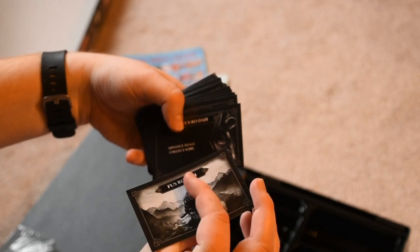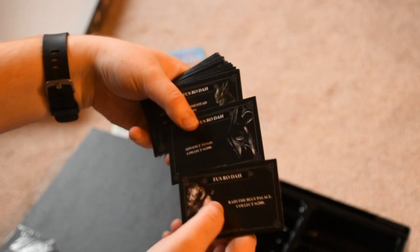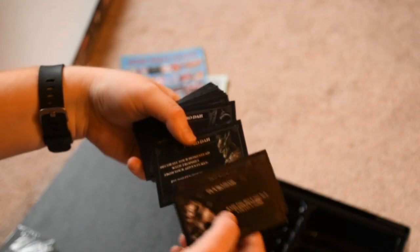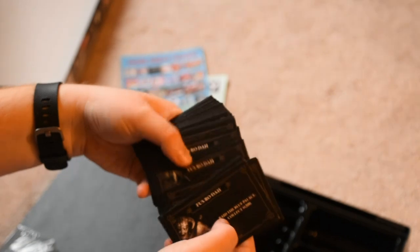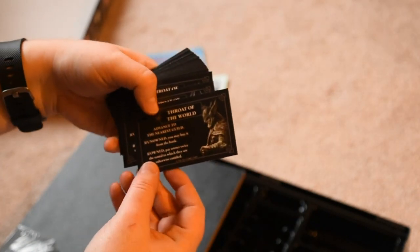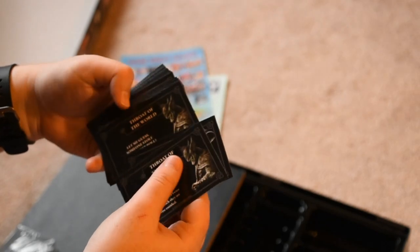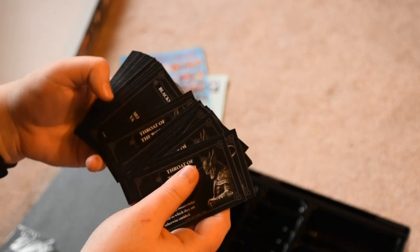Some of these cards are Fusroda cards — advance to go, pay things, collect money. And there are Throat of the World cards. These are the ones that say, you know, advance to the nearest guild; if unowned, you may buy it. I forget what those are called in actual Monopoly — it's been ages since I've played.